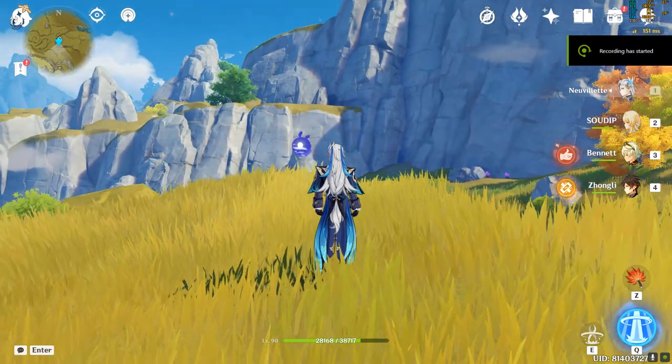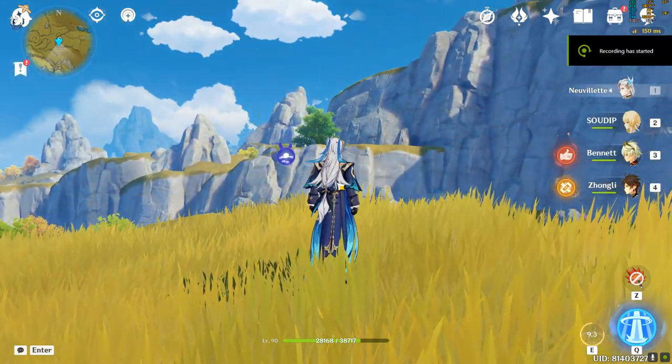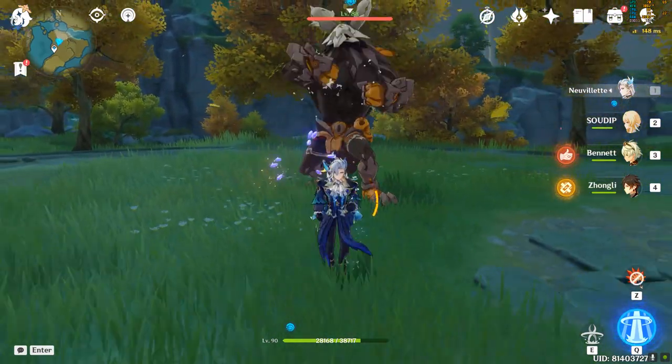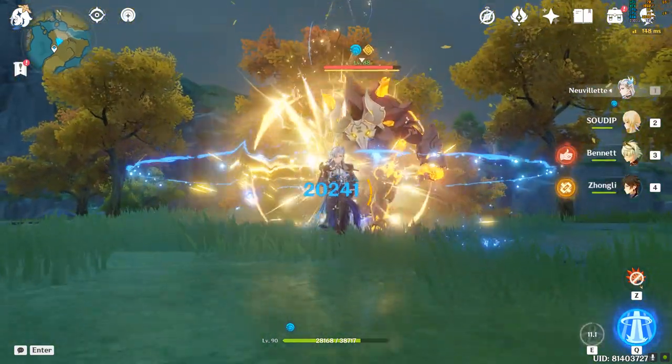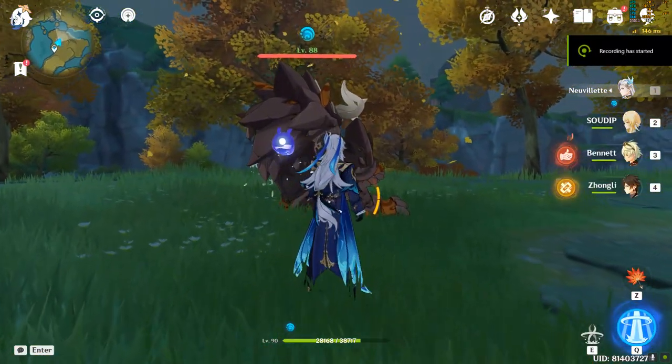Using his skill deals a single instance of Hydro Damage based on his HP, followed by a Pneuma Hit that happens every 10 seconds. After casting the skill, three droplets are also generated which last for 15 seconds, and can only be consumed by Neuvillette's charged attack.